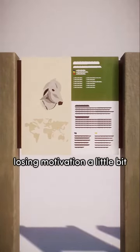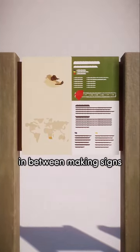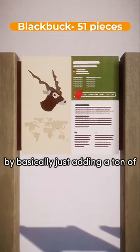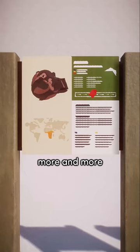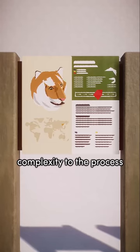This was in part due to me losing motivation a little bit for the project and taking long breaks in between making signs, so I kind of needed to find my footing again and again each time. Also, with the signs I experimented a lot with fur by basically just adding a ton of thin little triangles all around the edges, and I was also doing shading more and more. This helped make the animals look a lot more detailed, but also added a lot of complexity to the process.